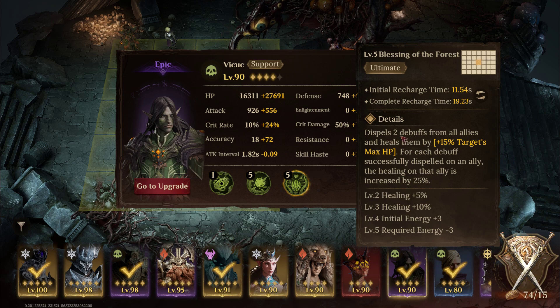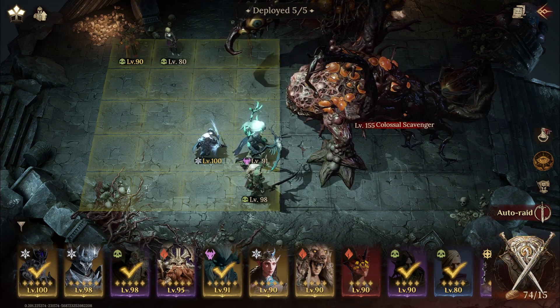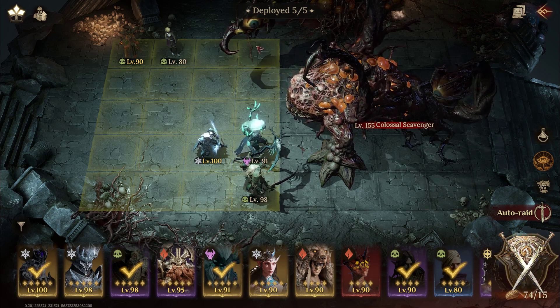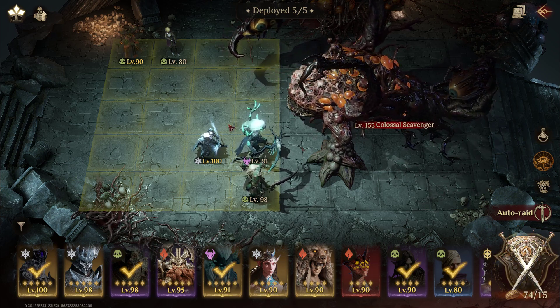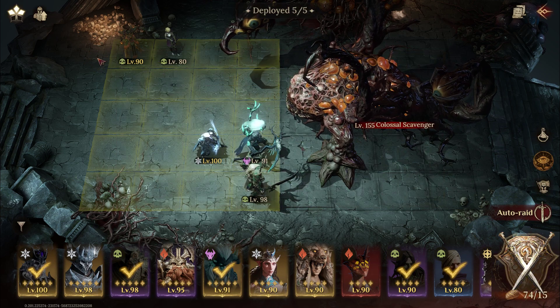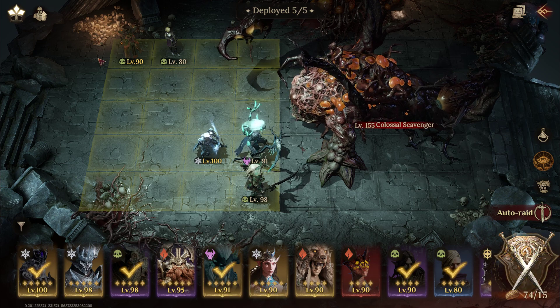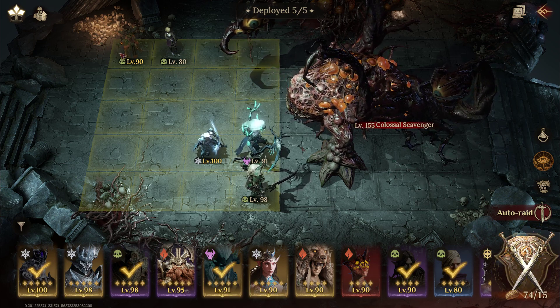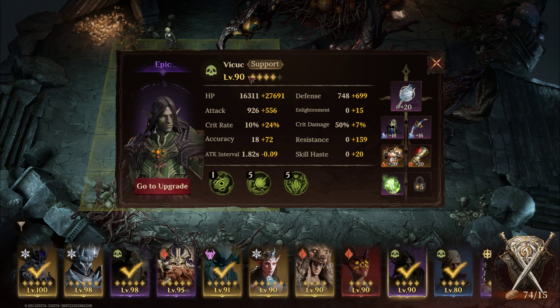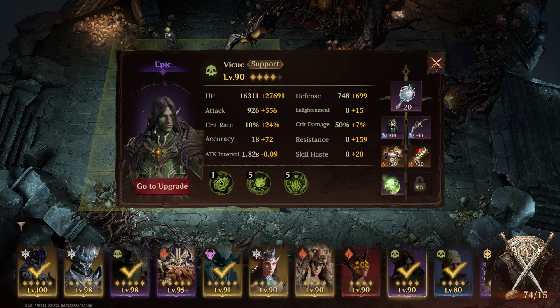Another champion I want to show off is epic Vikuk. His thing is he has a dispel of two debuffs — the boss lays out two debuffs — and his heal is actually increased by getting those debuffs dispelled. Last season my strategy was to put resistance chest on everyone, pump up resistance so I didn't get debuffs landed on me. This season, since I have Vikuk, I actually want the boss to land his debuffs so I get the extra heal off of him. If you're not using someone like Vikuk who's dispelling debuffs, I would recommend building resistance on your champions to survive this fight.